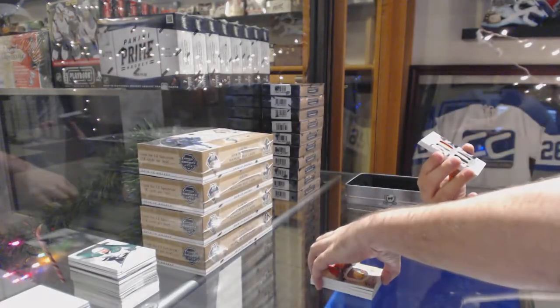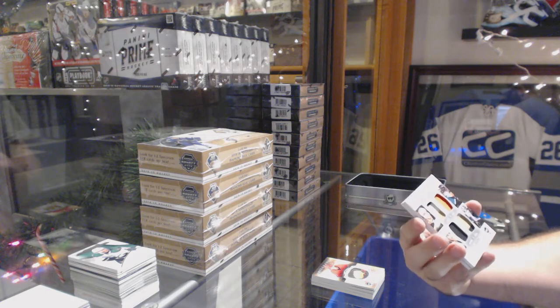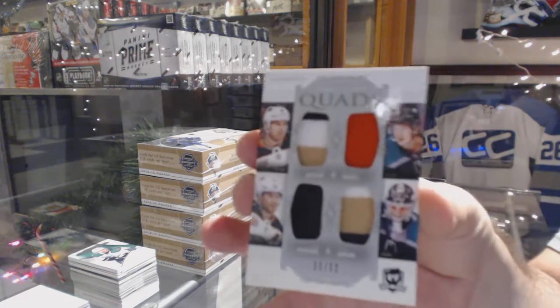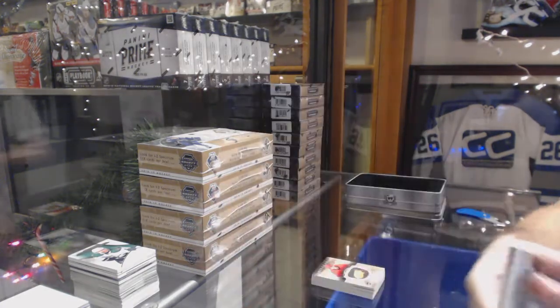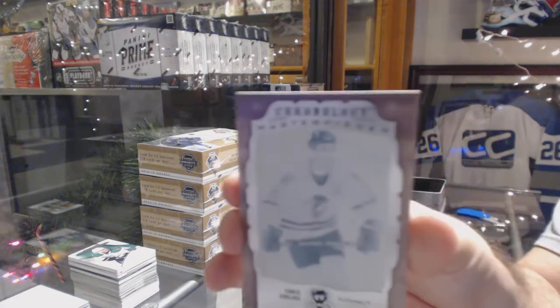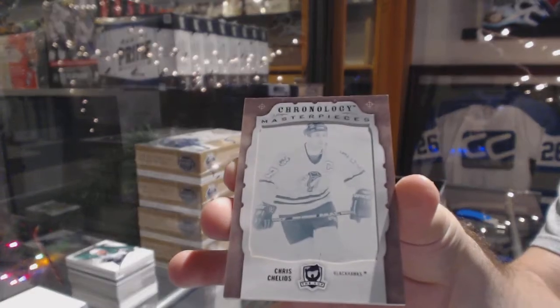Numbered 11 of 12 — a quad jersey for the Anaheim Ducks of Getzlaf, Rakell, Henrique, and Gibson. Quad jersey. And a one-of-one printing plate from Chronology — Chris Chelios for the Chicago Blackhawks.